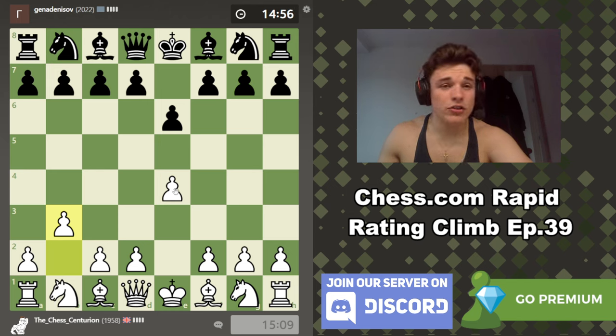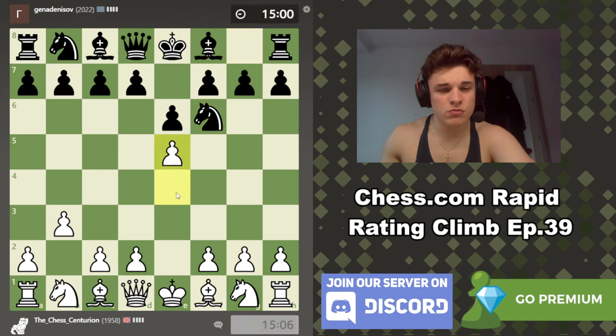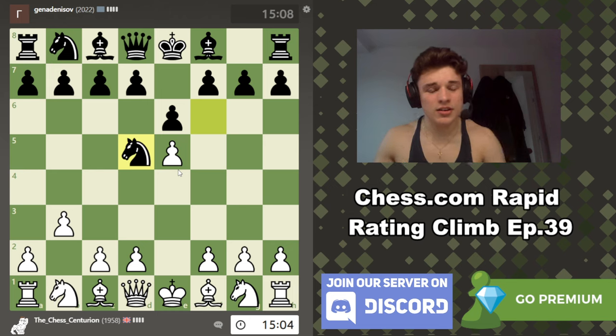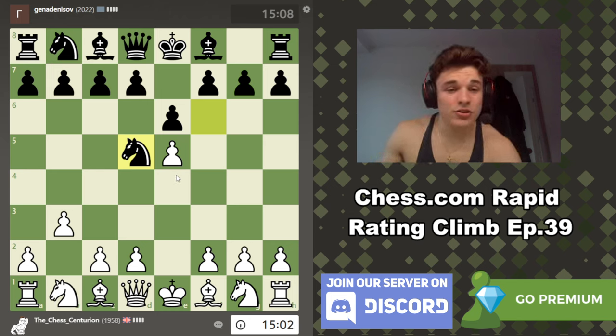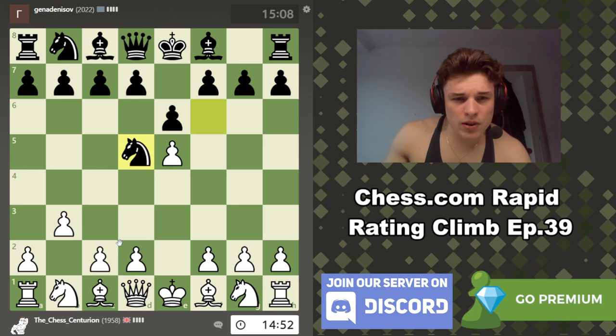The French Defence is so complicated and there are so many different ways you can approach it. This is definitely an odd one — I don't think I have ever seen this response. Nc3 is definitely playable, but I think the principal approach is just to push e5 and kick the knight. I have never faced this position, so on move 2 already we have what's pretty much a novelty.